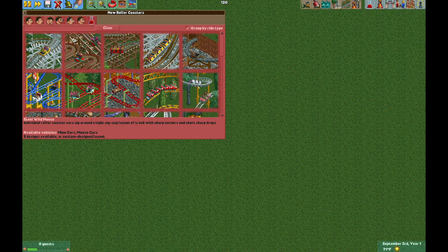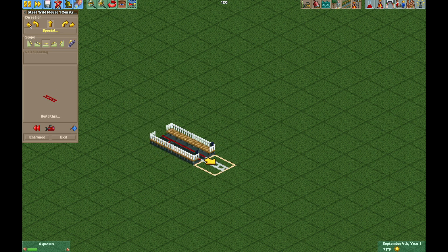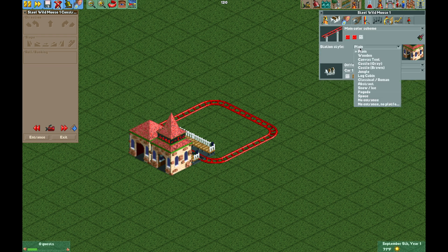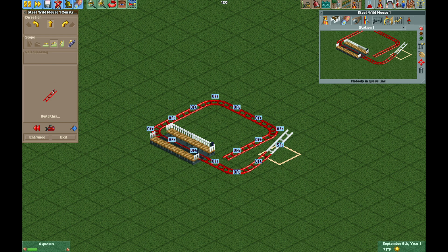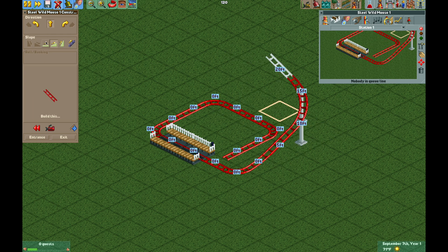I'm going to start with the Steel Wild Mouse track, but you could use whatever you'd like. We are going to make a quick control track here, just a little square shape - that's going to be the control track. Now I'm going to make the entrance and exit invisible. Starting in this corner I'm going to delete this piece and do a straight piece of track and then a sharp turn. Now I'm going to go up two units and then do a larger sloped turn and now we are going to build the track of the ride.